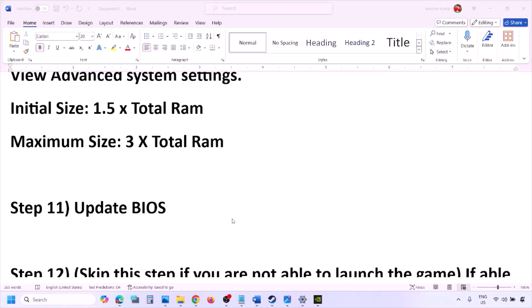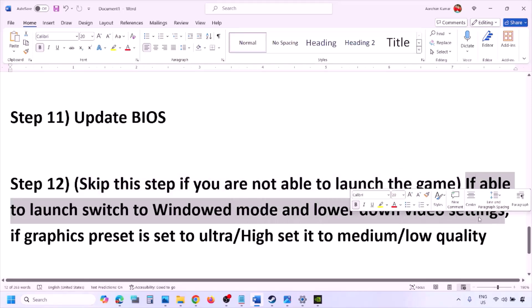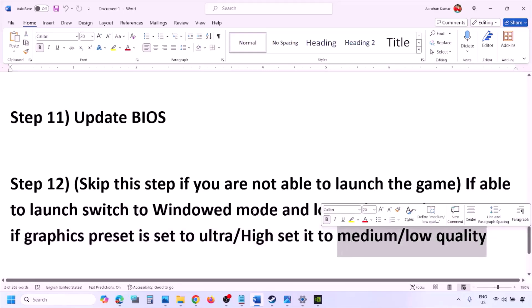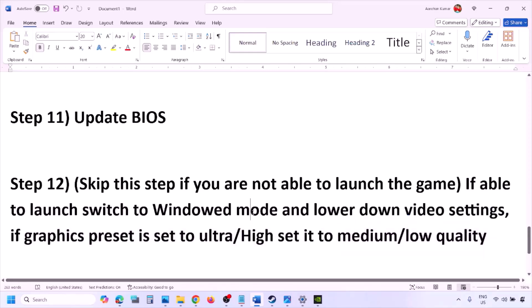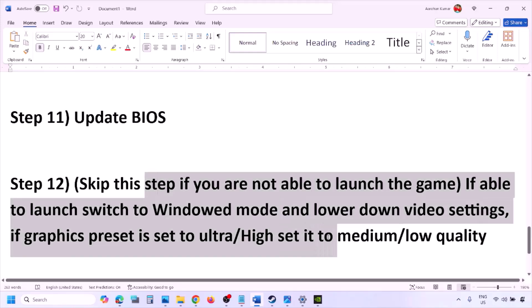You can skip this step if you are not able to launch the game at all. If you are able to launch the game, switch to windowed mode and lower the video settings — if the graphics preset is set to Ultra or High, set it to Medium or Low. Also try turning V-Sync off or on and check. Try making various changes to the graphics settings to lower the load and then check.